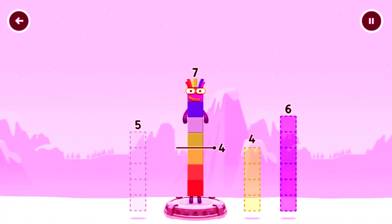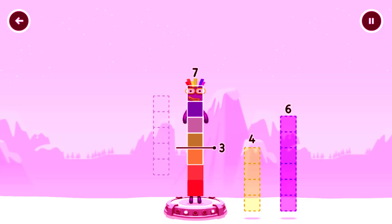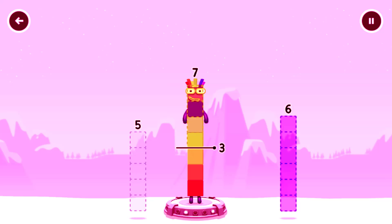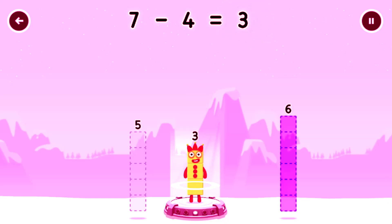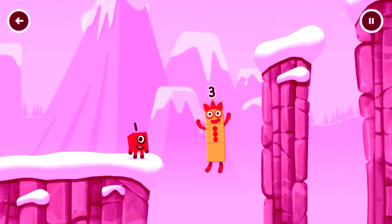Take number blocks away from 7 to leave 3. Try 4... 6... Have another go. 5... That's not quite right, try again. 4 — correct! 7 minus 4 equals 3.